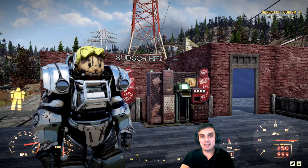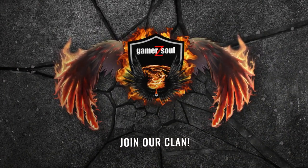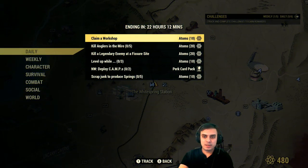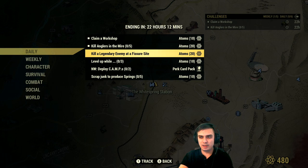Let's not waste time and take a look at the daily challenges. On today's menu we got: claim a workshop to get 10 atoms — very doable; kill anglers in the Mire — also pretty much doable. On Xbox I don't have those locations open, but I'll open them right now. Kill a legendary enemy at the zero side — okay, this is gonna be a little bit challenging for me on Xbox because this is not a bats build, but let's see how it goes. I'll try to do it.